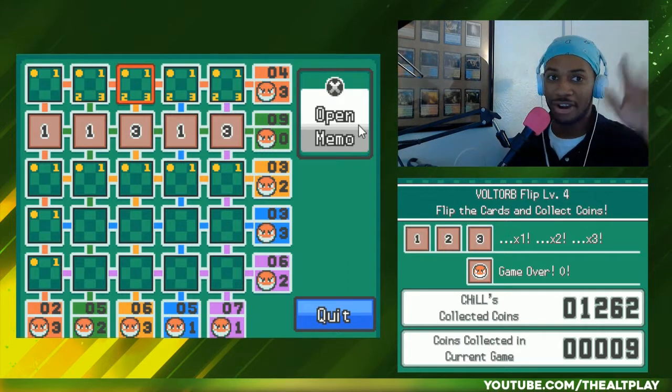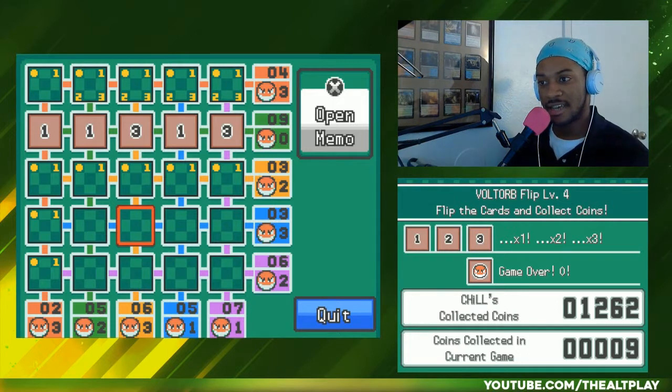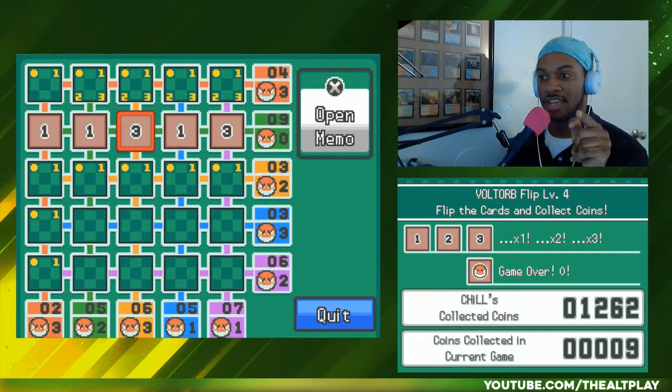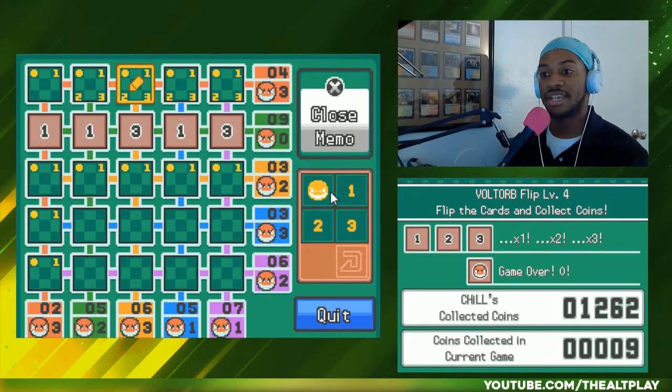Let's look at this column — the yellow column. We have a three here and the numbers add up to six, so the squares that are left add up to three, and there's three Voltorbs — that's dangerous. If this is a three and there are three Voltorbs, the square that's left has to be a three.